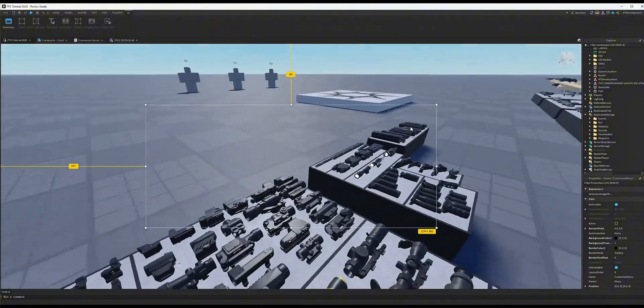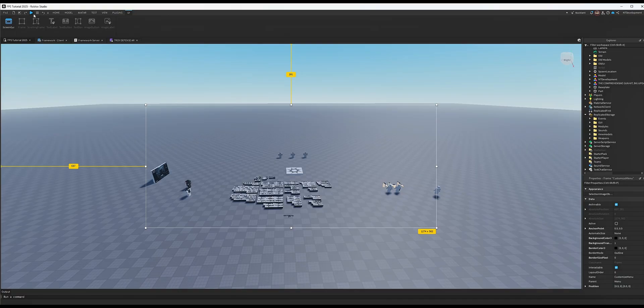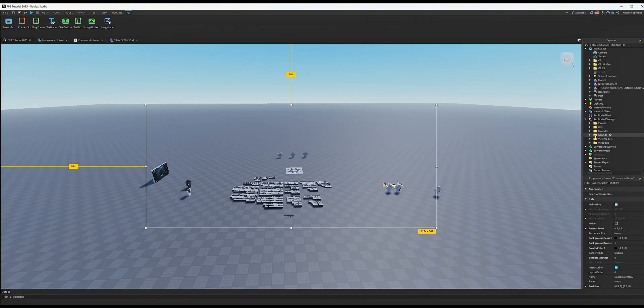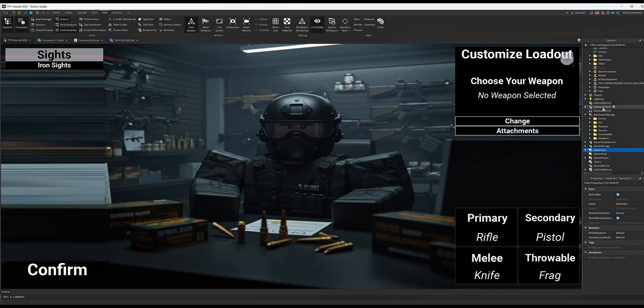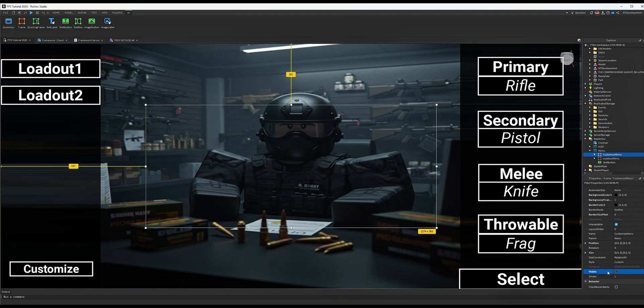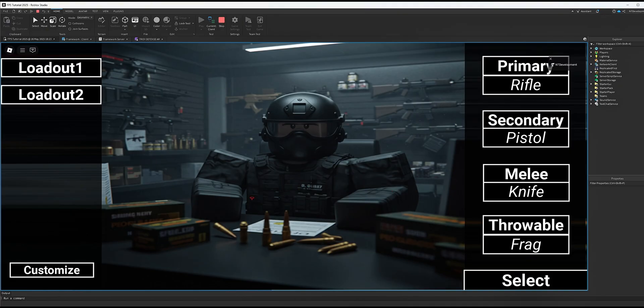In theory we're done — let's run a test. Click Play. One quick fix: I messed something up. Go to your StarterUI and in the Customize Menu set it to Visible OFF (invisible), and make sure the Loadout Menu is Visible ON.